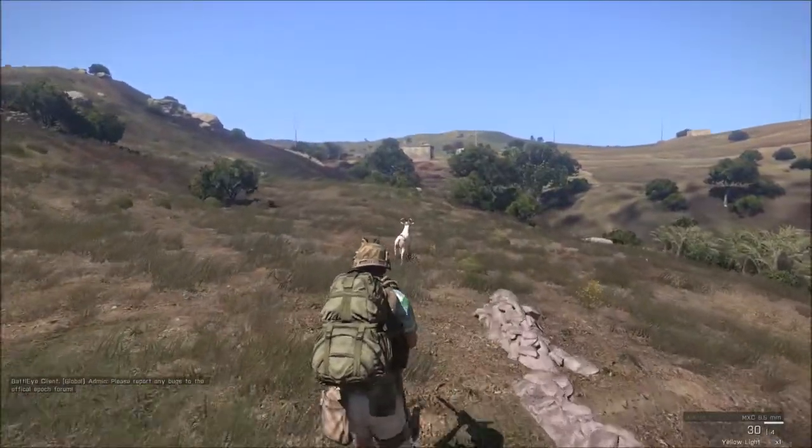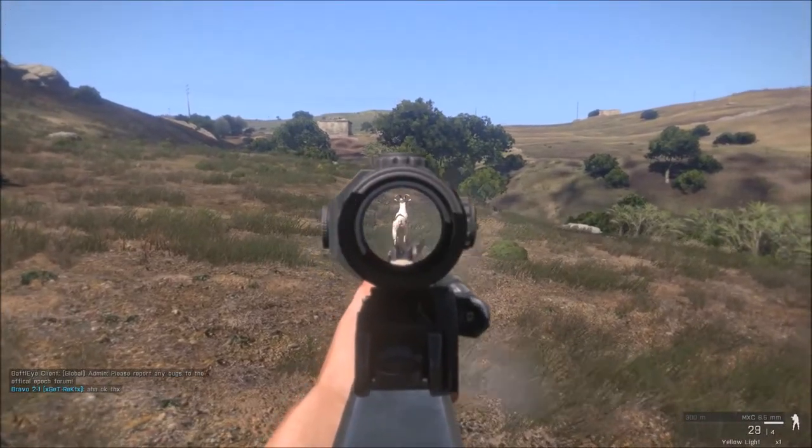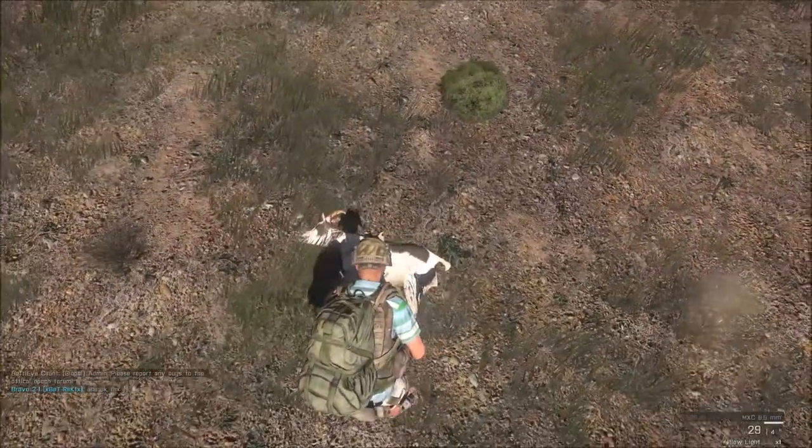Goats or other natural wildlife work in the same manner. Killing the animal, walking up and pressing T will harvest the carcass, either producing a lump of meat or the hide.